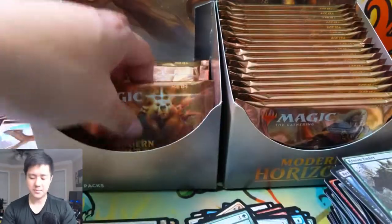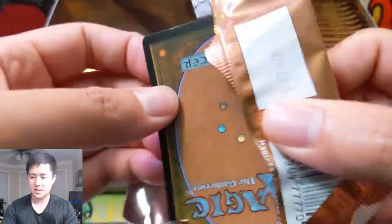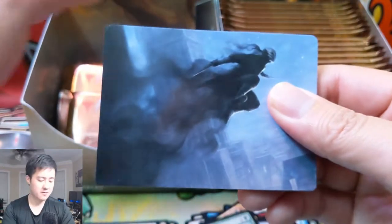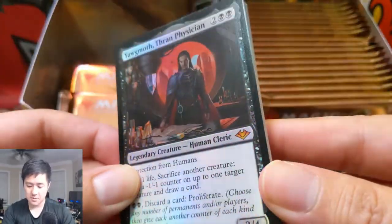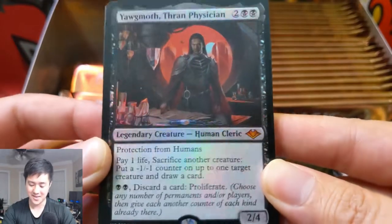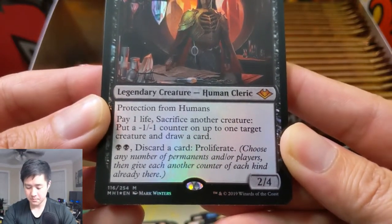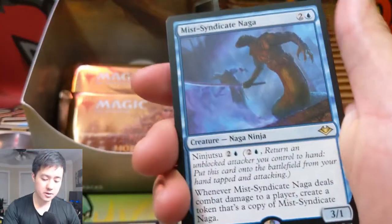Some cards I do like in this set include Ice-Fang Coatl — it's kind of like Baleful Strix but it has flash, which is nice, and deathtouch. You need a certain number of snow permanents, but I really like that card. It has a lot of potential. And then — oh wow — a foil mythic! I feel like you get like one per case. We got Yawgmoth, Thran Physician! Protection from humans, a 2/4 for four. Pay one life, sacrifice another creature, put a -1/-1 counter on a creature and draw a card, then discard. And proliferate for two. Really cool.